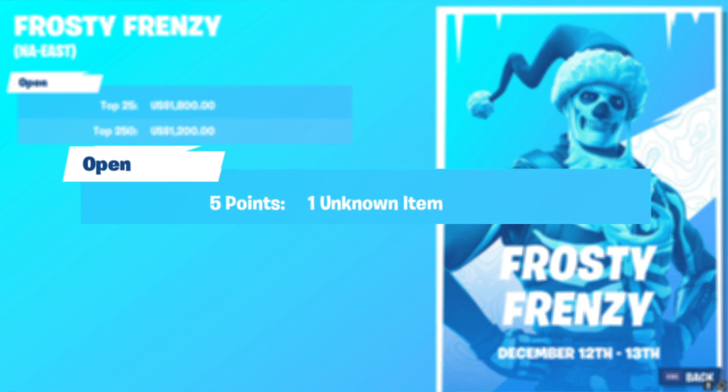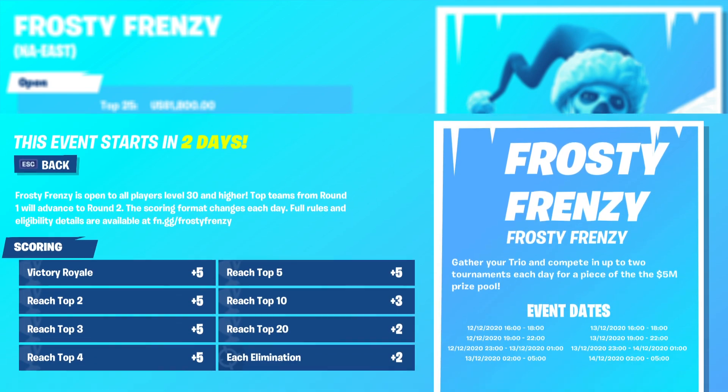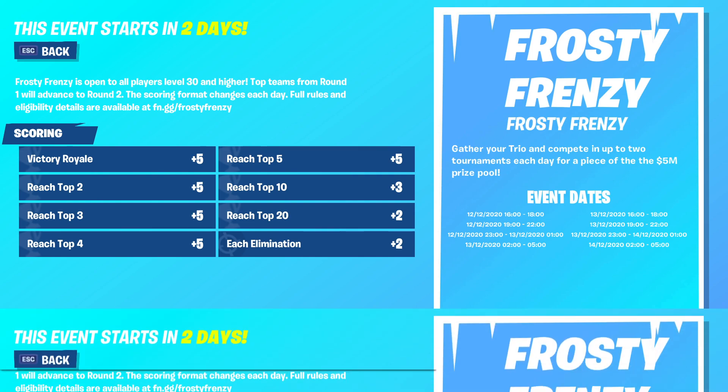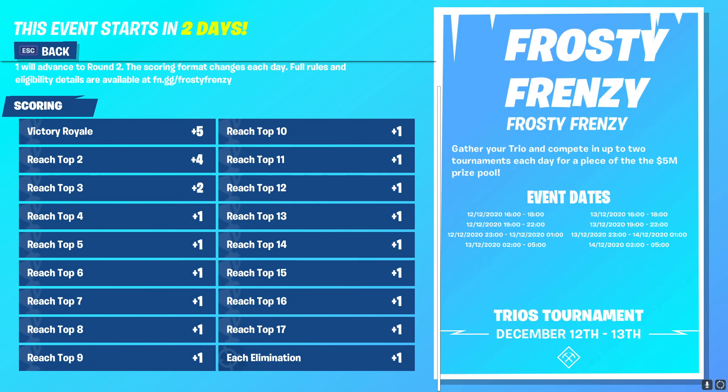If you play any of the rounds and get 5 points you will get the Scully Claws spray. Day 1's format is slightly different from Day 2, where 15 eliminations equals a win and placement is much more heavily weighted towards the top. Day 2's format is exactly the same as FNCS trios in terms of placements to eliminations.